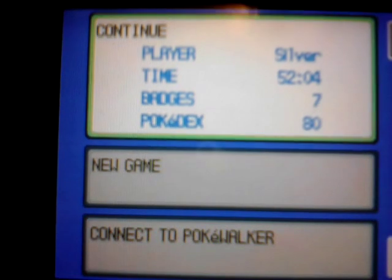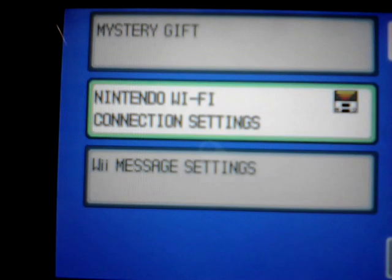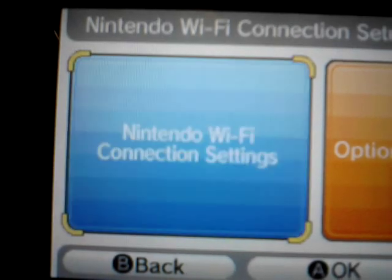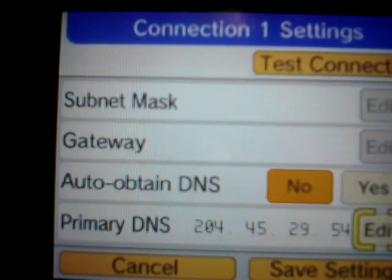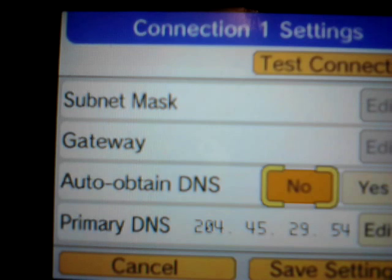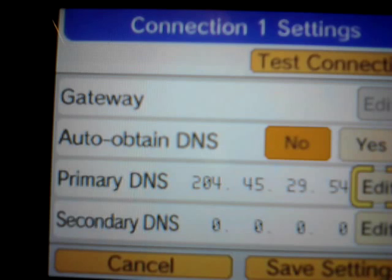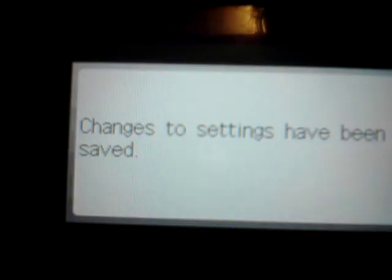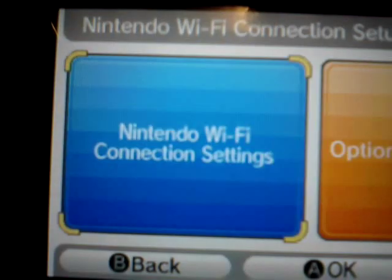Go down to Nintendo Wi-Fi connections, go to the first one, go down, click no on this, and then enter in this code: 204452954. Then click save settings, and changes have been saved. Then just go back, back.